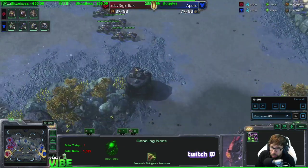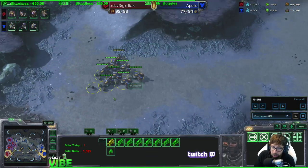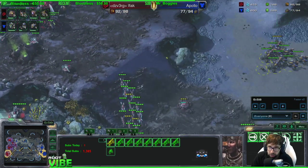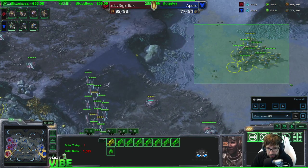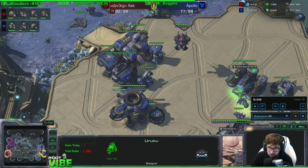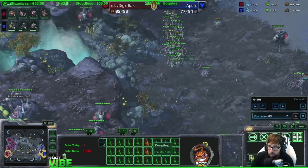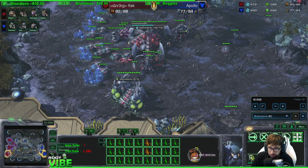So we talked about how roach warren is a better response — you don't have it though. You have a baneling nest — it is a way you can defend it. But if you had a bane nest and had not been able to scout properly, and you find yourself like 'I have a bane nest, no roach warren, and he's doing a hellbat timing' — this is the instance where you don't actually counter-attack with the lings because you've gone for banelings.